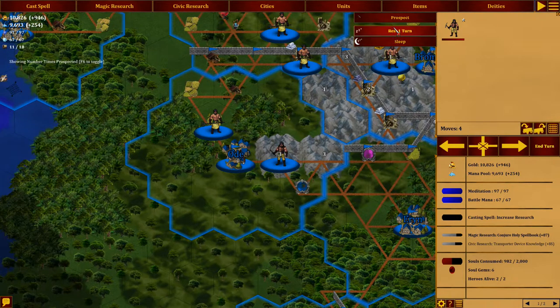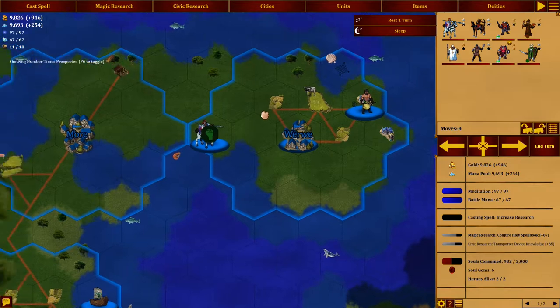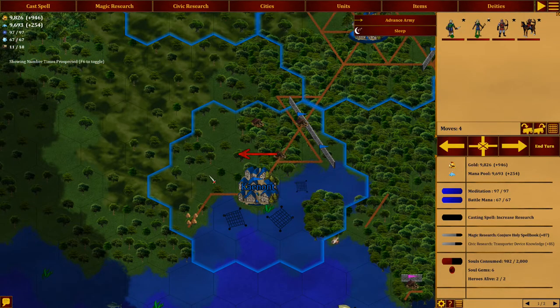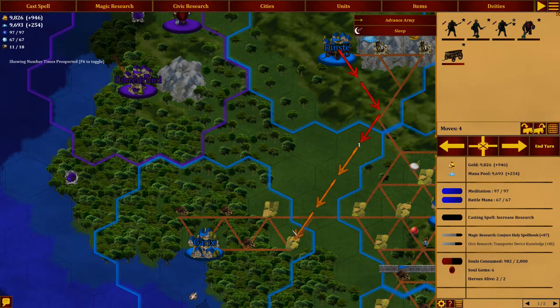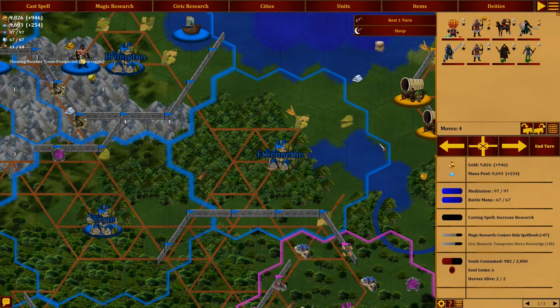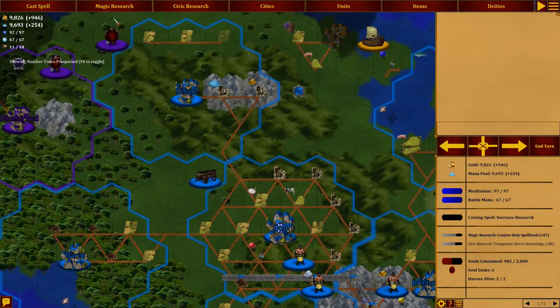Here's a prospector — didn't find anything. Let's prospect again, 40% chance. Doesn't seem like very good odds. We'll leave Gear here I think, and leave him there as well. We'll move over. It's only four units, I'm going to keep them here, I'm going to sleep them there. Let's go down to Garrix right there and pick that up. We can keep him sleeping.